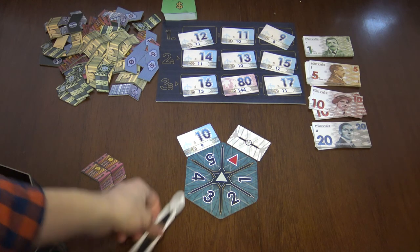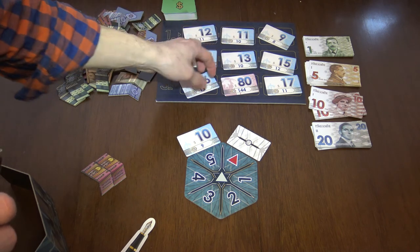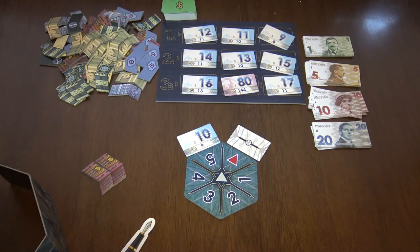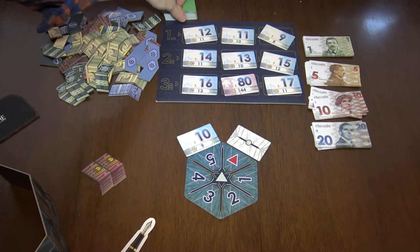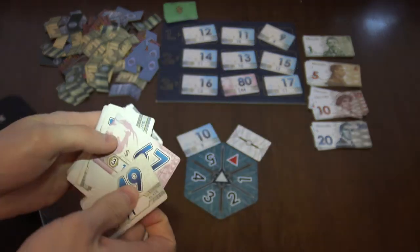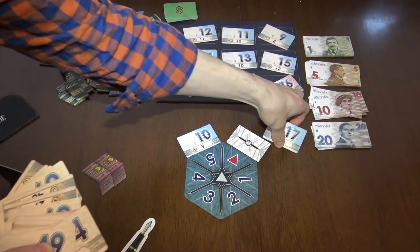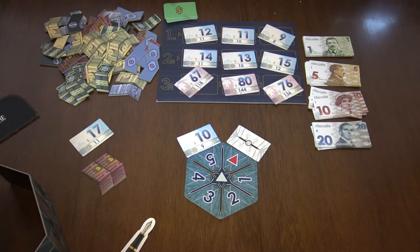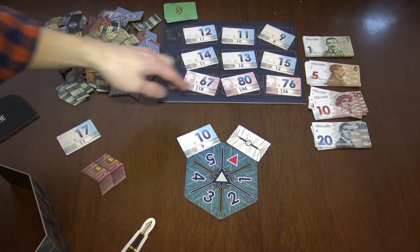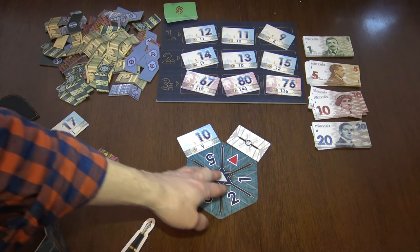Then you pass the first player marker. The first player chooses which card will be removed from the pile of cards in the center. Then we check if there is a market crash. The market crash happens if there are as many red bear cards in the market as there are players — for example, in a three-player game, if there are three red cards, the market crashes. When the market crashes, you must discard the highest industry tile you have, and you also turn the wheel twice.